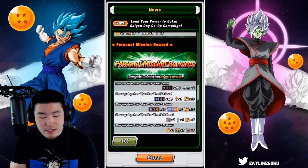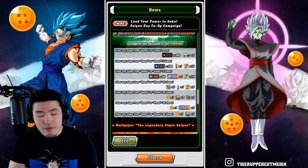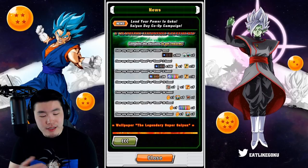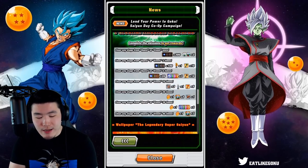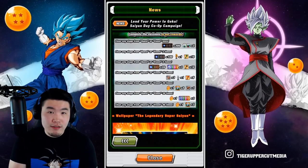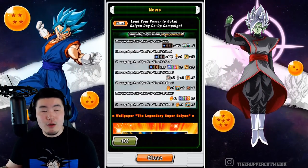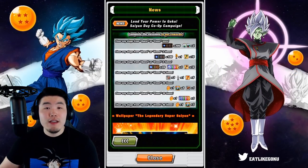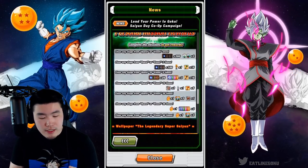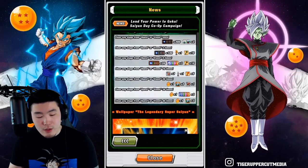Before you get the co-op rewards, you have to complete your personal missions, which are the same across the board — clear any stage from quest or event once, then 3 times, 5 times, 10 times, 20 times, 30 times, and 40 times for the final one. You're basically looking at some orbs, some training items, some meats, and 3 Dragonstones.